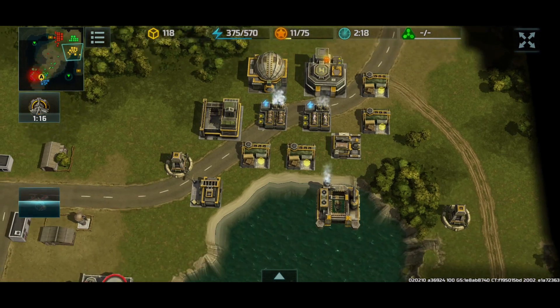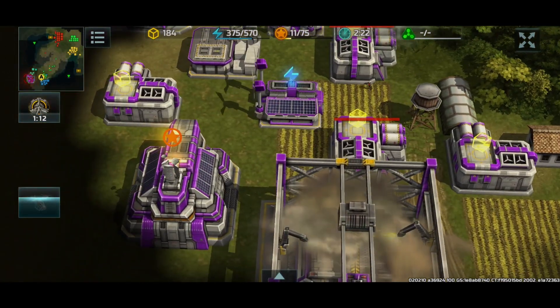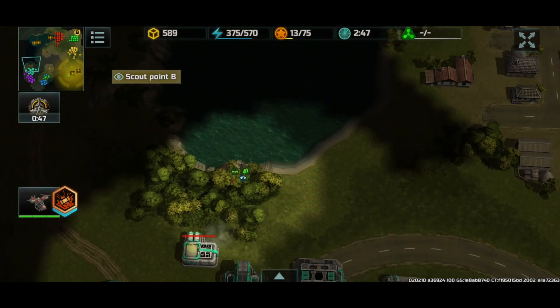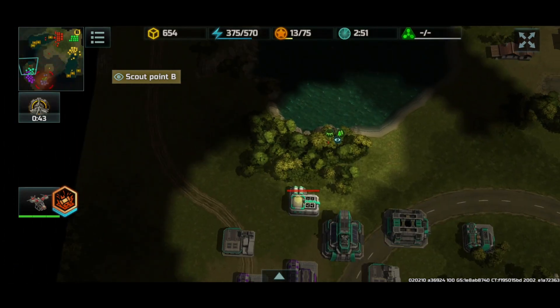Yellow is already making these kaimans. I'm scouting purple - purple is decent. And I'll also scout green. Green doesn't look like they have a shipyard out yet, and yeah, it looks like the construction yard is here.